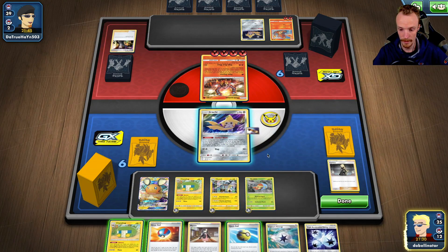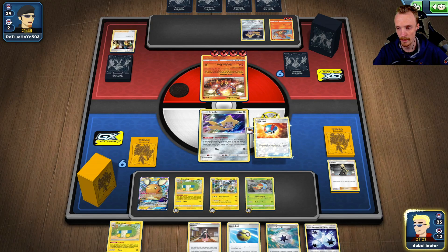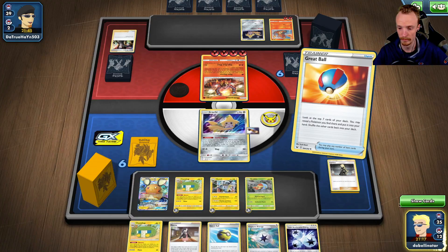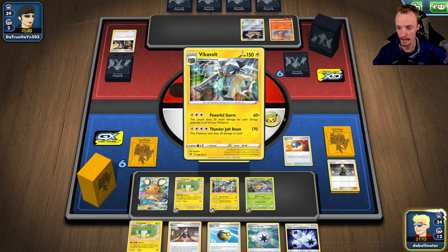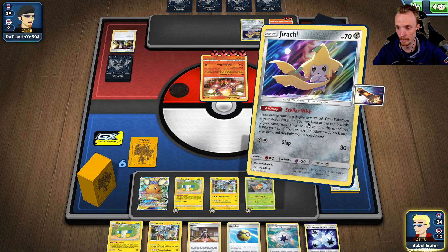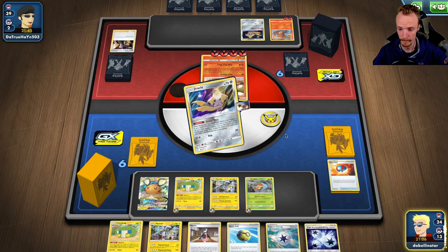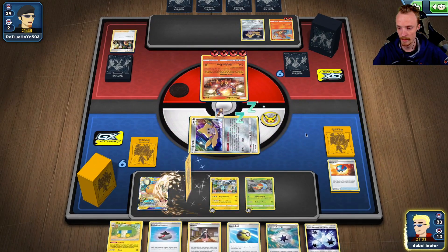Let's see whether we can find these Charger Bugs. We also had a Stadium that we could have hit, which would have been really nice. We'll Great Ball. What am I finding here? We'll Great Ball first because we want Vikavolt — because we've got the Charger Bug. We only need the one Charger Bug, so that's fine. We'll grab Vikavolt because this could find me candy. We'll just grab the Evolution.